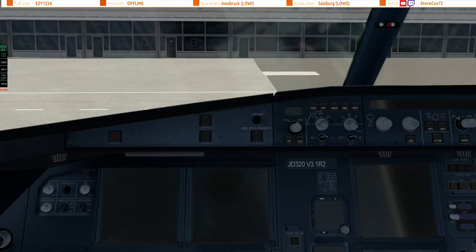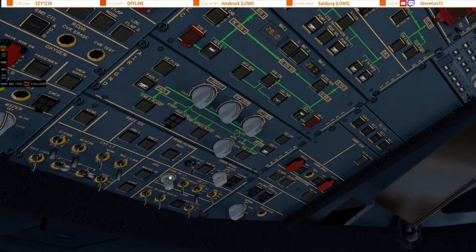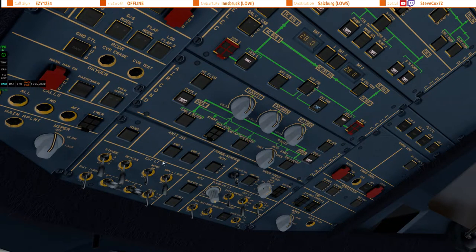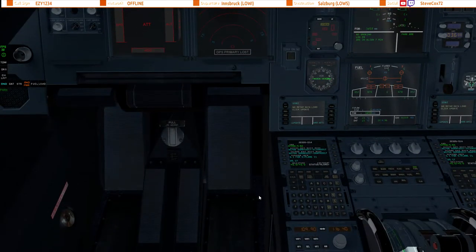So we're jumping to the flight deck. The ground power is already connected, so we'll remove the engine covers and head up. We'll get the batteries on and also get the ground power unit connected. We'll sort the heating and the lighting for the overhead panel. No smoking and the emergency lighting is on and armed. The IRS is in align mode now and we should have about seven minutes left for that to complete. The fuel pumps stay off — we haven't loaded the required fuel on yet.